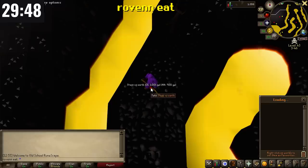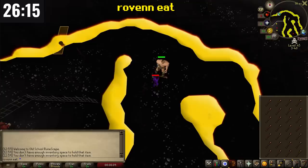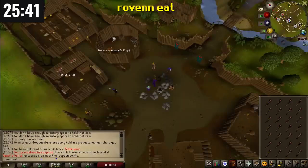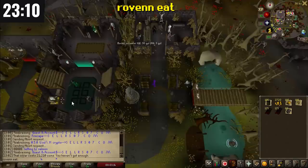Roven Eat starts his run at the Earth Staff spawn in the deep wilderness, level 43. In less than four minutes, he gets a full inventory of Earth Staffs and suicides to a nearby hill giant. He collects the Earth Staffs at Lumbridge from death, then uses the Security Stronghold Tutor to teleport to Barbarian Village. At the Grand Exchange he sells those staffs for almost 1k each, giving him a much larger starting cash stack. He then buys a lot of alcables and teleports to the Ferox Enclave to sell them to the Bandit Camp duty-free shop.